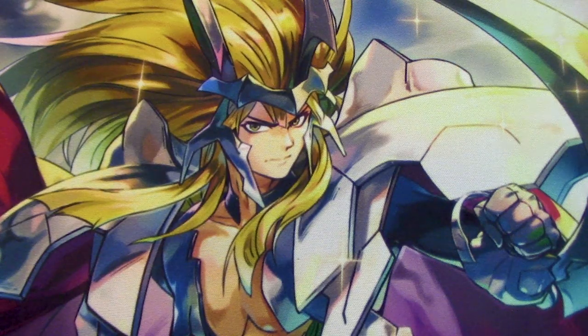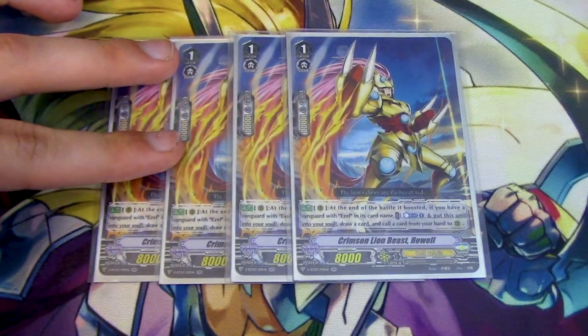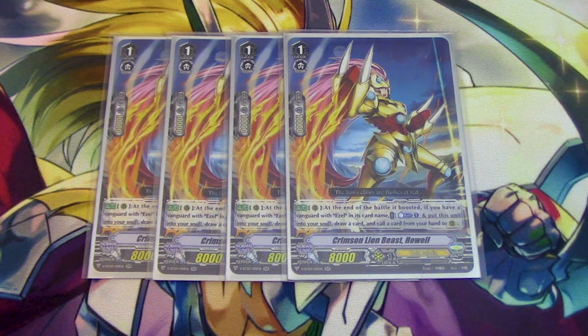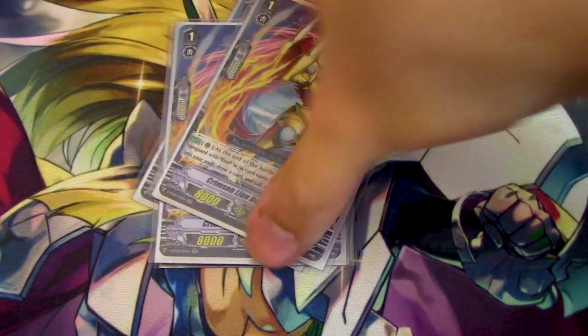You have to run this card if you're playing an Ezel deck — it's four copies of Crimson Lion Beast Howl. At the end of the battle that it boosts, you counter blast one, move it to the soul, draw a card, and then call a card from your hand to rear. So it helps you extend with multi-attacks. It does cost a counter-blast, so you have to be wary about how you use it since the deck counter-blasts a lot. I usually use it to call out Sagramor or Wonderezel and then use that skill to call a Dendrane to counter-charge and get that counter-blast back — so my opponent doesn't deny me counter-blasts by keeping my whole damage zone face down.